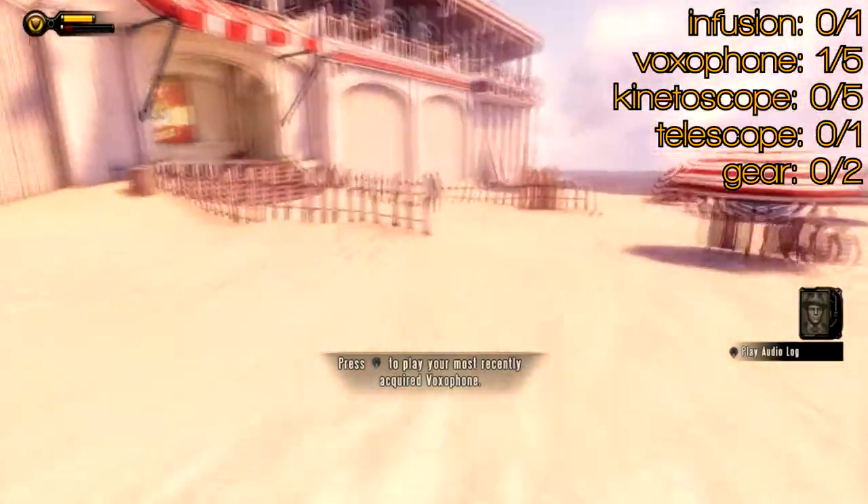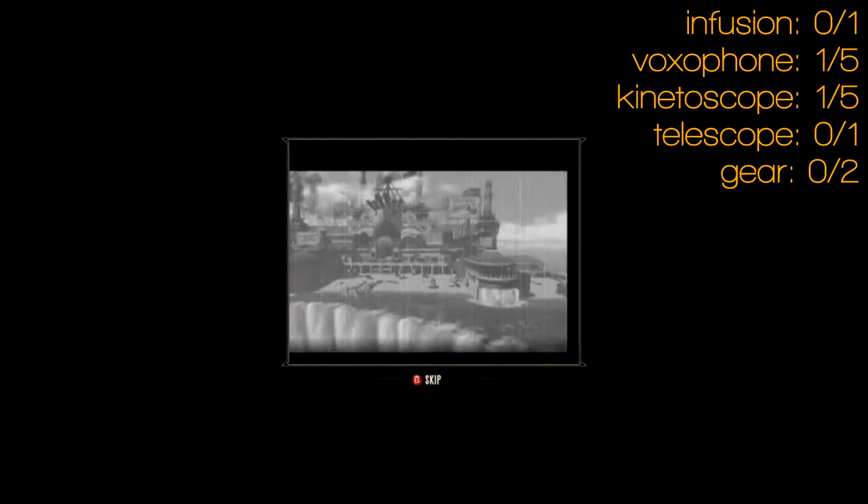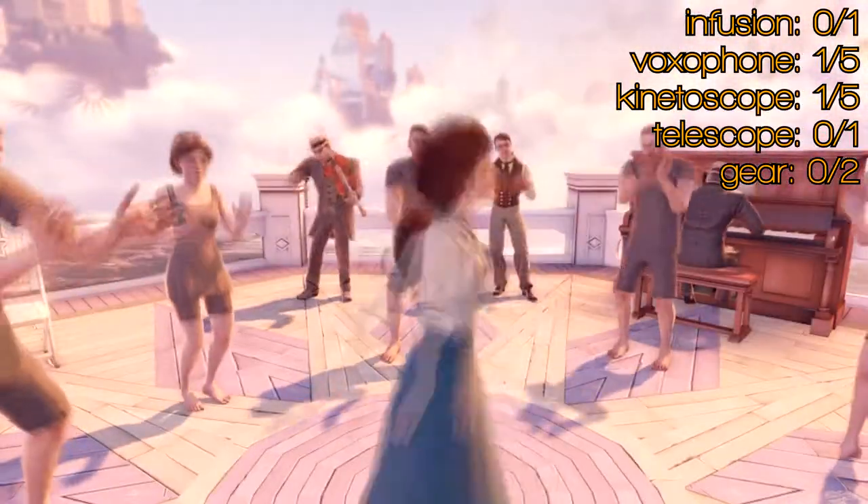the first voxophone is right in the beginning under that cart. Then you've got a kinetoscope here — that's your first kinetoscope, and it kind of glitched out on me. It froze up, so I just quit it. Apologies for that.